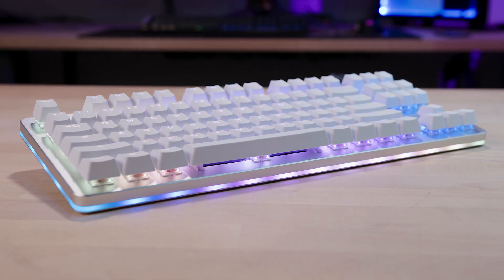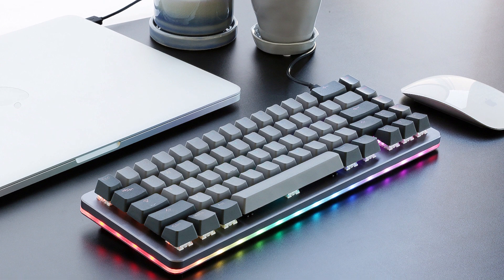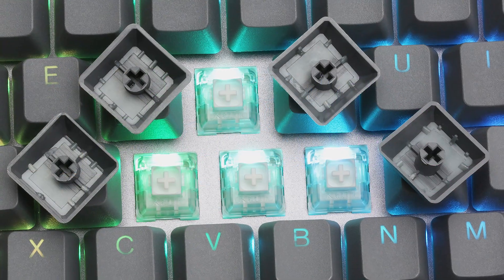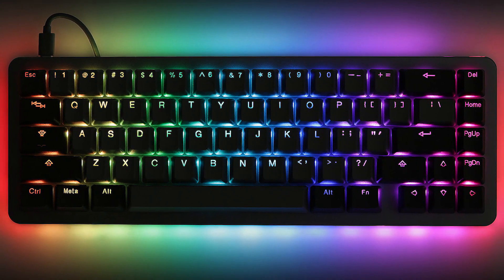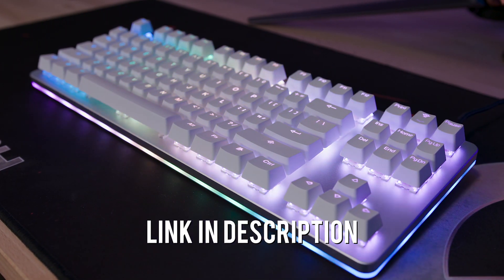Level up your game with the latest mechanical keyboards from MassDrop, like the brand new MassDrop Alt — a 67% board with RGB lighting, aluminum frame, dual USB-C ports, and your choice of switches. Join the first production of the Alt and receive $10 off your next keycap set, a unique serial number etched into your board, and more. Click the link in the description to catch this exciting drop before it ends.